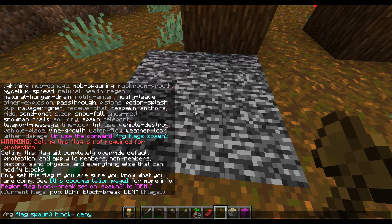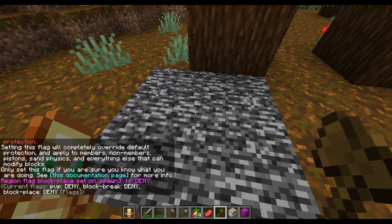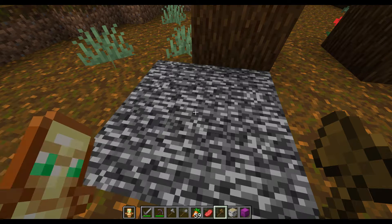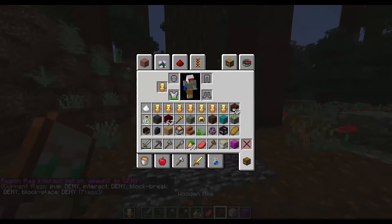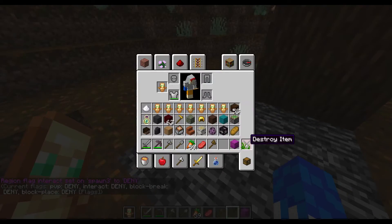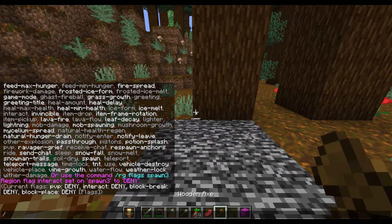Now you set the block-place flag — it's like an OP block-place — and then block-interact. So if you're not an operator you cannot break blocks in this region. I am an operator so I can.